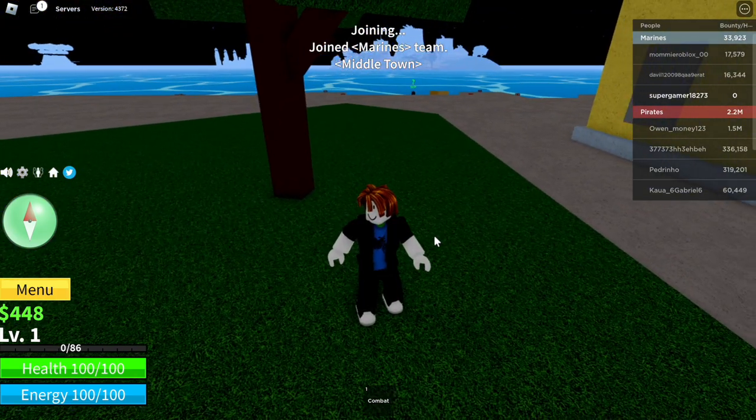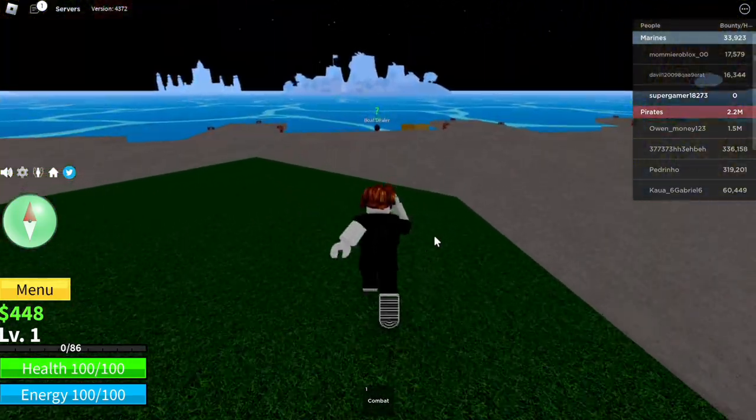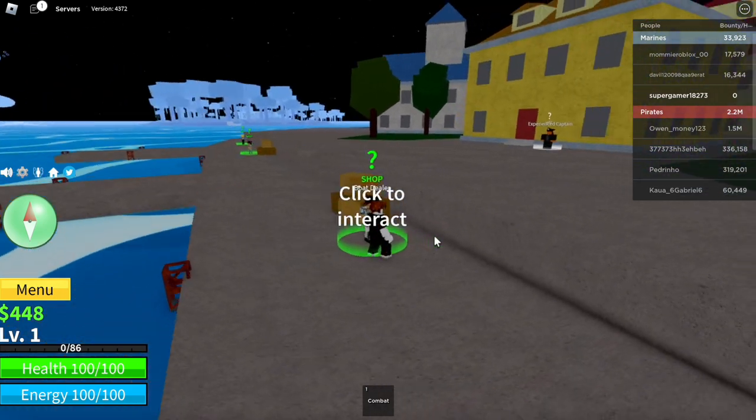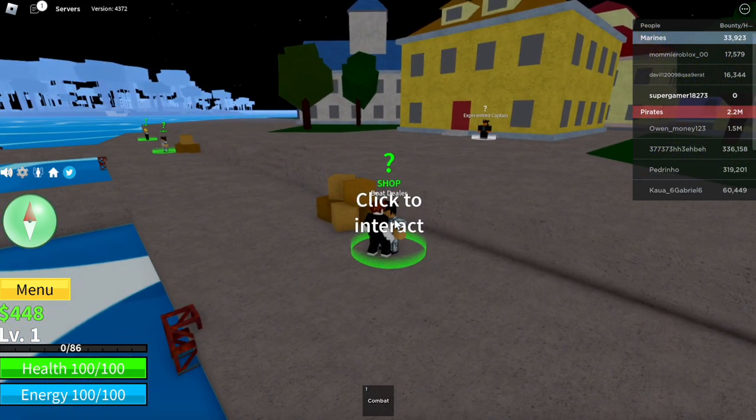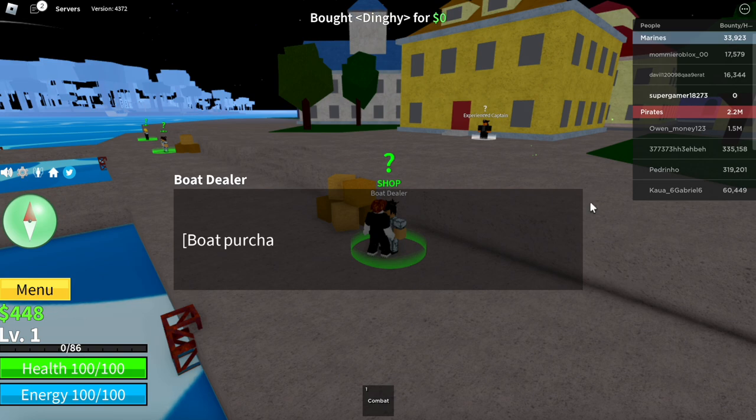Now that we are on the marines, we spawn on this green little patch. When you spawn on this green patch, turn backwards and you can see right here we have the boat dealer and some other people. We're going to interact and do different things with all these people.